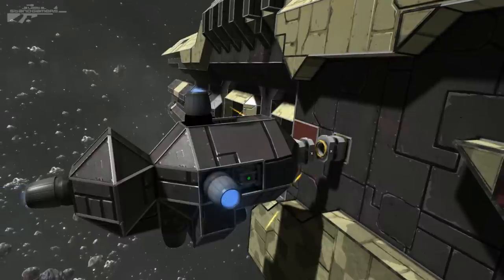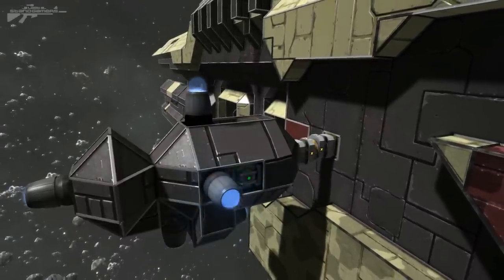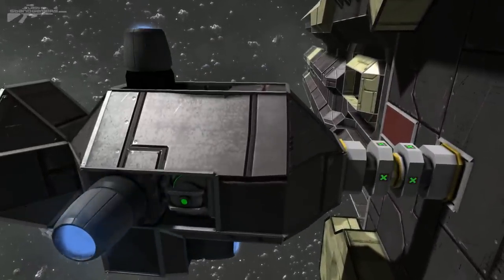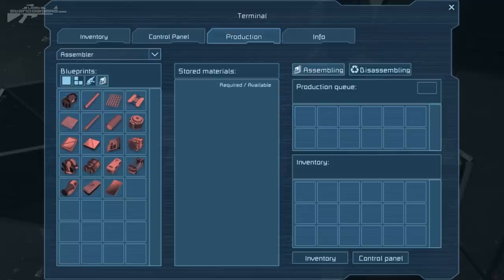Or maybe if you're a little bit braver, you connect up to a merge block and you decide to take their ship for a joy ride with them aboard. Now these are two very simple ships I'm going to show you here. The first one is a supply stealing vessel — designed to be stealthy, tight, small, and low profile so we can get in there and activate your connector without you knowing.